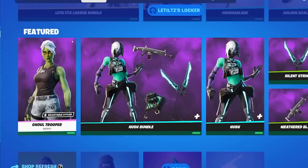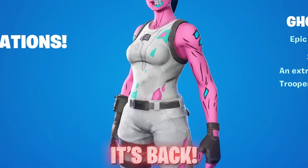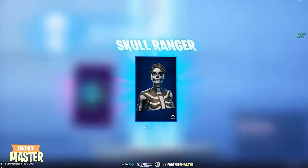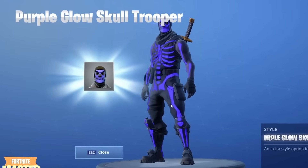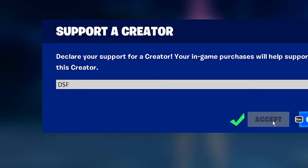Even though the original Ghoul Trooper skin was added to the Fortnite item shop, Fortnite has new plans closer to Halloween to release the Ghoul Trooper pink style free to players who own the Ghoul Trooper skin. This is similar to when they re-added the Skull Trooper skin and then granted owners the purple Skull Trooper style in game. Make sure to type in code DSF to your Fortnite item shop — I appreciate your support.